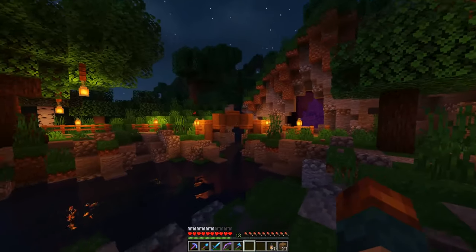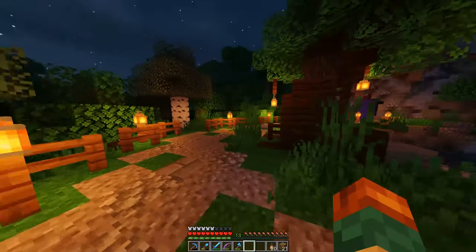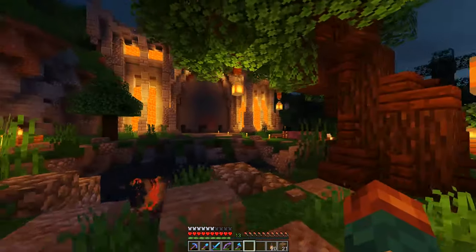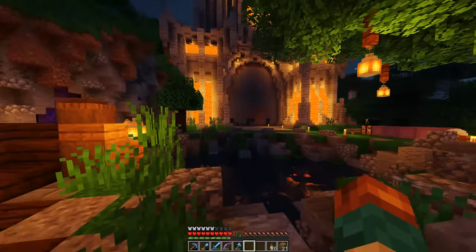I thought this was a beautiful little looking area right here. This is what the bridge looks like from here. I just think this place at nighttime looks very, very pretty — really like it. Really happy with what we have done this episode thus far, so I'm gonna keep working, finish this up, and then I have to design our gateway.